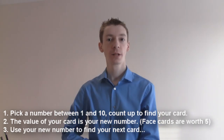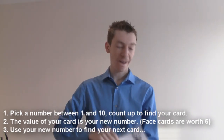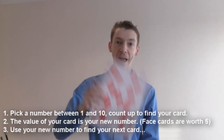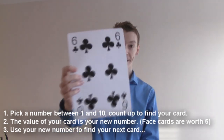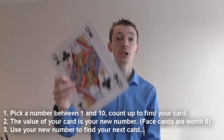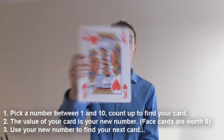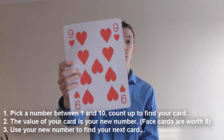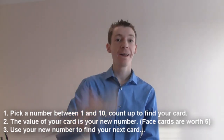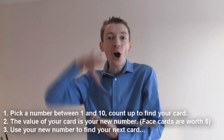So 1, 2, 3, 4, 5, 6, 7. And then we'll do it again. Picture cards are worth 5, so we'll start counting up to 5: 1, 2, 3, 4, 5 — and we're going to go through the whole deck.